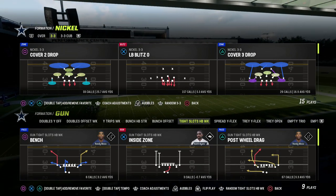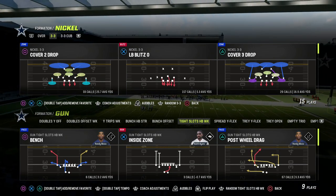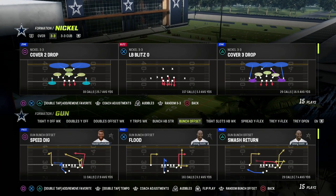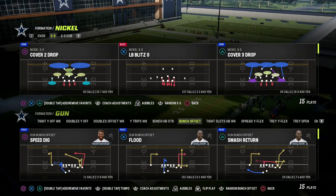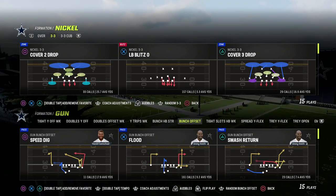There are two different types of bunch: bunch offset and regular gun bunch. While those formations look very similar and have a lot of similar concepts, they're not exactly one and the same.